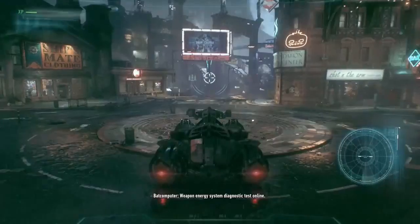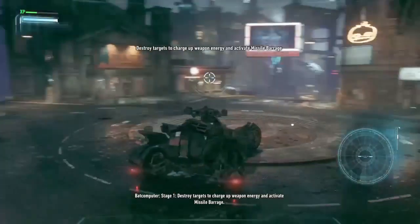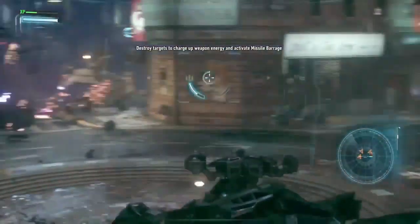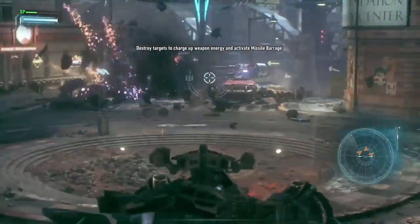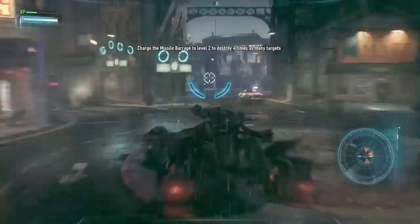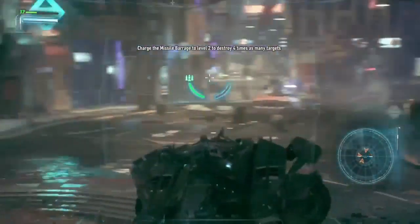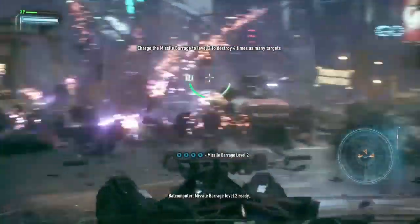Weapon energy system diagnostic test comes online. Stage 1: destroy targets to charge weapon energy and activate missile barrage. Missile barrage level 1 is ready. Stage 2: charge the missile barrage to level 2 to destroy up to four targets at once. Missile barrage level 2 ready.